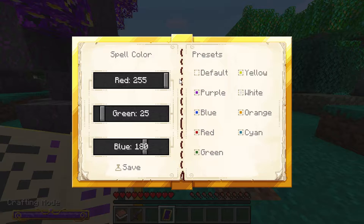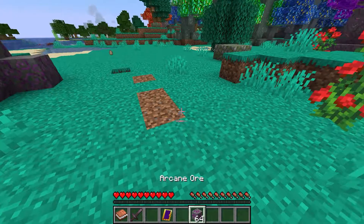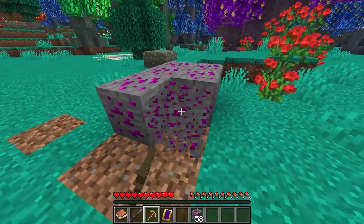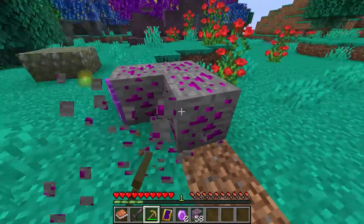You can actually change the color of the spell — that's cool. You get this stuff, the arcane ore, and this just drops the gems.